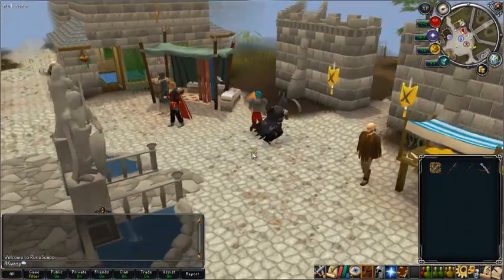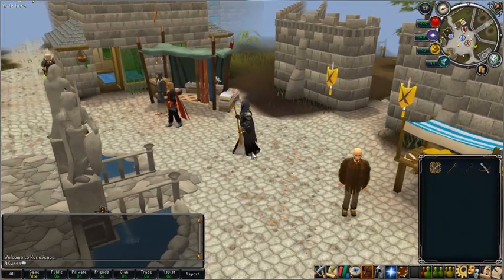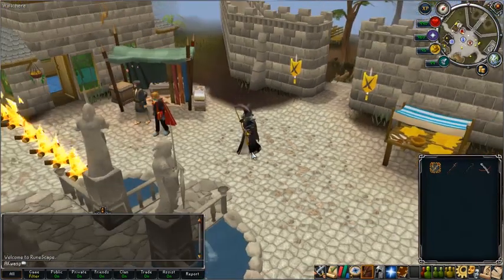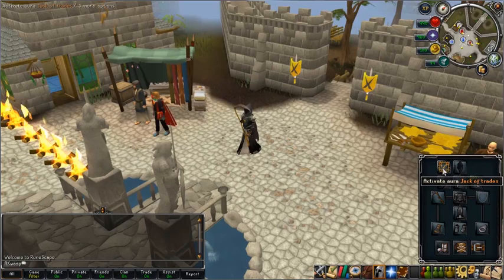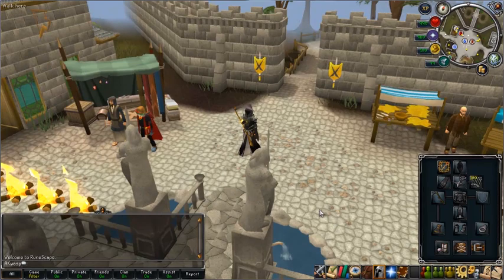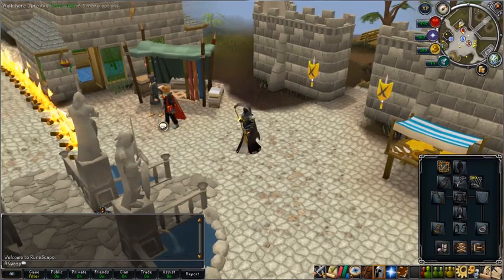For the Jack of Trades Aura, we need to gain experience in 10 skills within three hours to claim the reward book. All we do is equip the aura and activate it — you get a little animation. You know it's activated when you have a glowing aura on your right wrist.